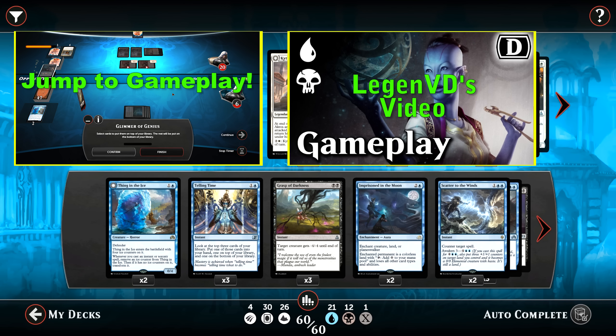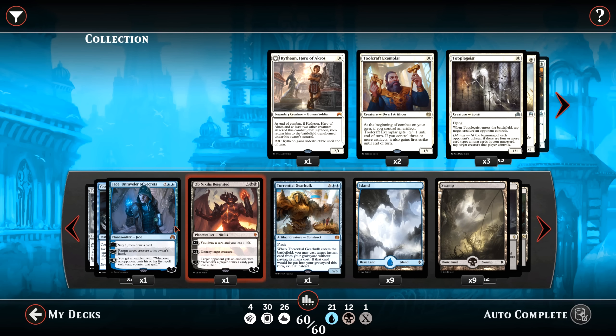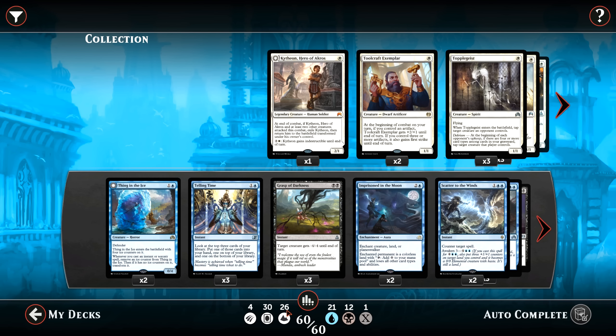I have made a couple of changes, those being cutting the one Dispel and the one Jace Vryn's Prodigy for a land and a Liliana the Last Hope. There were 25 lands in his list and I prefer in a control deck like this to run 26. The reason being is we are running a very high curve, topping out in the 5 and 6 drop range. Increasing from 25 to 26 lands raises our percentage chance of hitting our 6 land drop by turn 8 from 67% to 72%, a full 5% which is nothing to sneeze at. Plus we have other card draw, fixing, and selection in the deck to help even further.